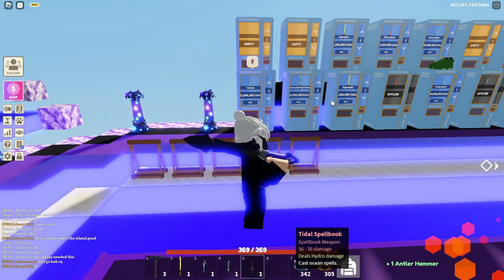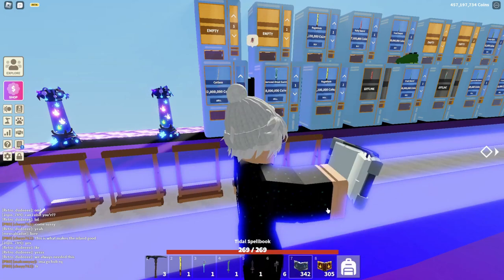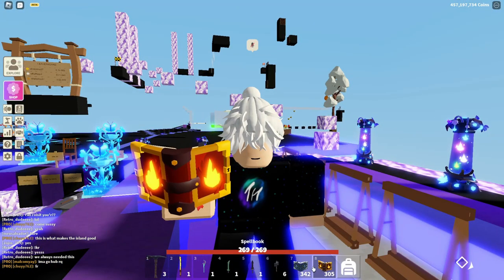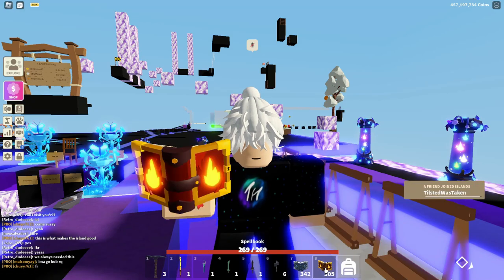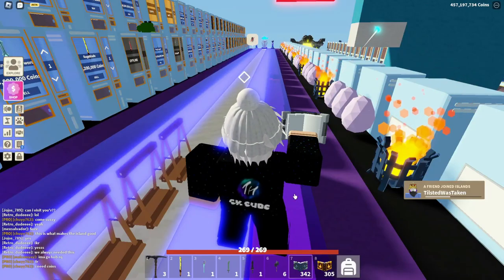Then we have the antler hammer, which is pretty cool — just changed a little bit. Then we have the title spell books and the spell book. We have new spell books; I guess they can still do the same thing, but they actually go where the mouse goes now as well.